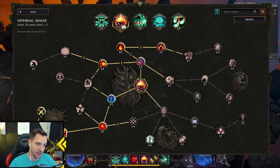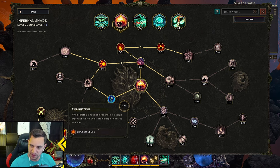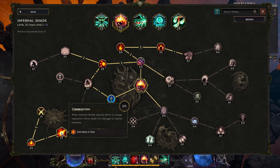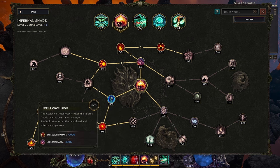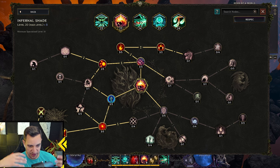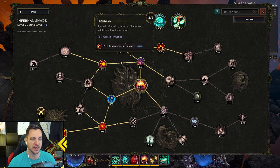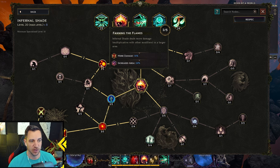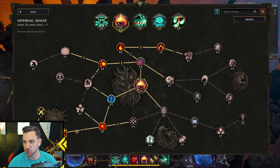Infernal Shade is very simple. The key node is Combustion: when Infernal Shade expires there's a large explosion which is fire damage to nearby enemies. You also need the Explosion Critical Chance node maxed. These are the three you have to have for this build because then you do real damage — the explosions are actually insane. You don't need the duration increase; you want to go with larger area and fire penetration. You can also go with more area and more damage, and you need three points in that node, so basically you just want Infernal Shade to be a shorter duration but explode.